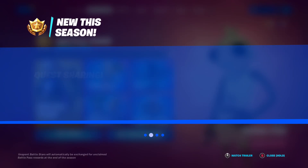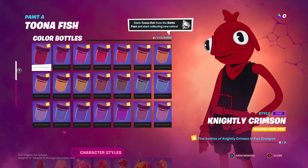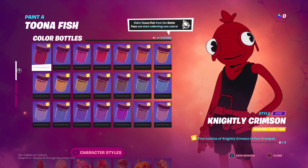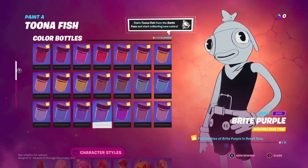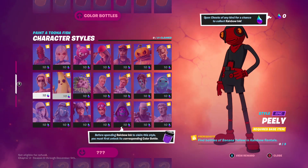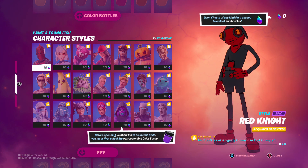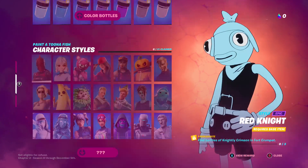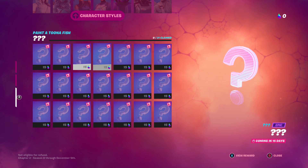We've got Tuna Fish. Claim Tuna Fish from the battle pass and start collecting new colors. I don't have them unlocked yet — I have to buy the battle bundle and I'll get them unlocked. Before spending rainbow ink to claim a style, you must first unlock its corresponding color bottle. These styles also come out in 15 days.